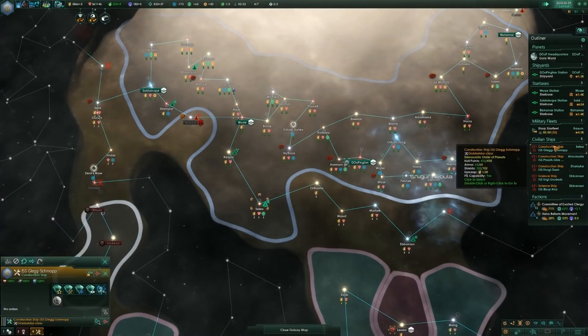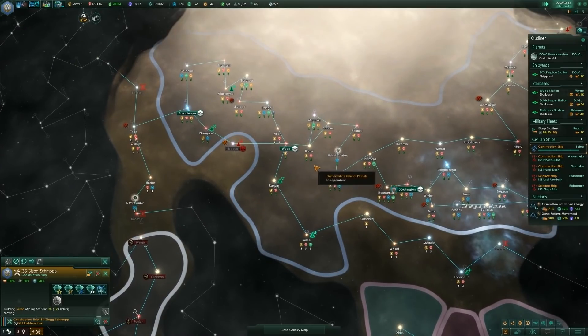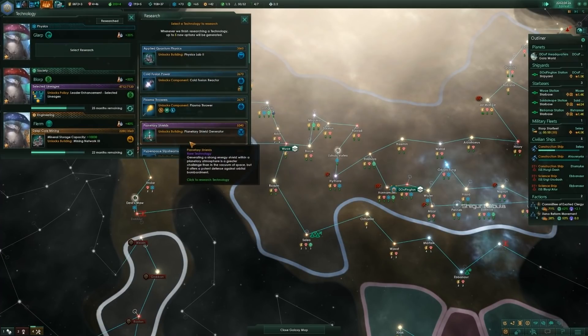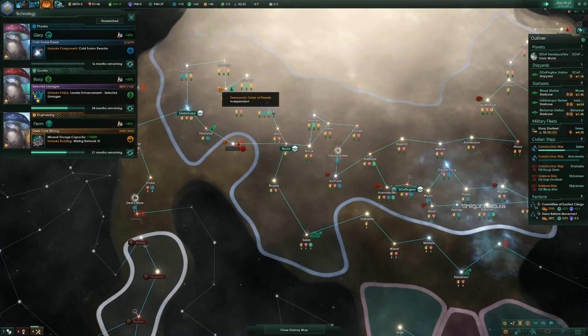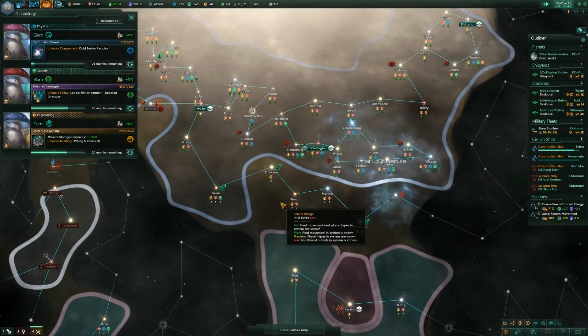Make sure we focus on the mining station. The spirits have granted us new wisdom — thank you, spirits. There are the disruptors. Planetary shield would be nice, hyperdrive 3 would be nice too, but I'm going to go with the cold fusion reactor. I've been looking forward to getting power output up for quite some time now.